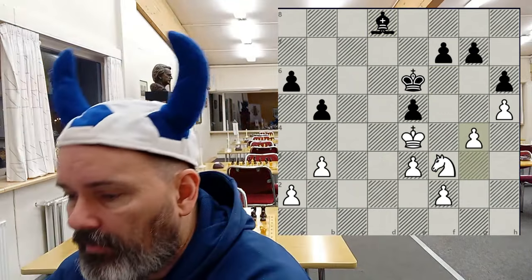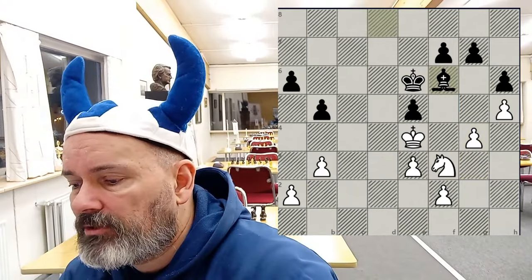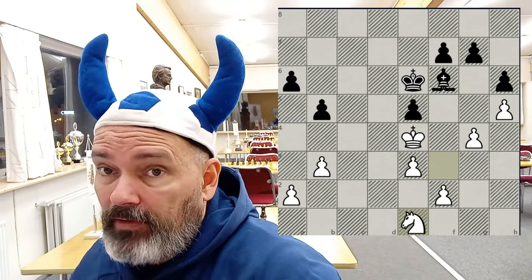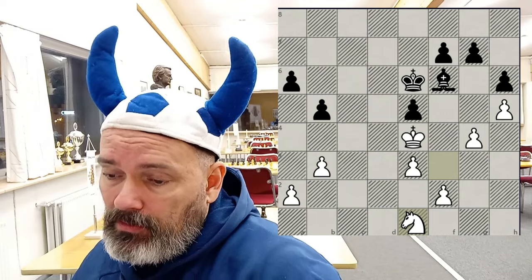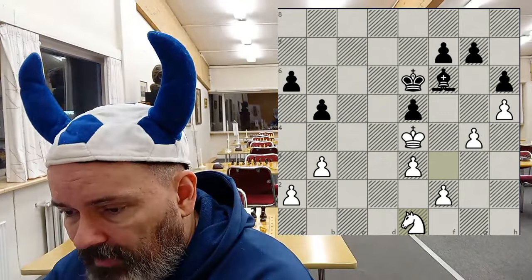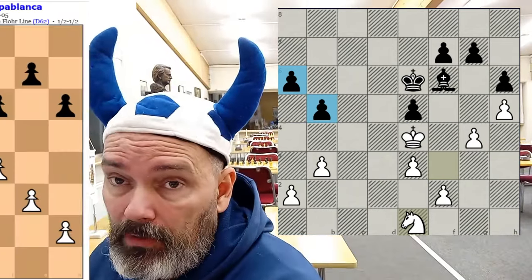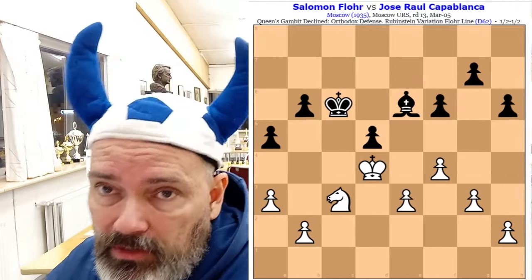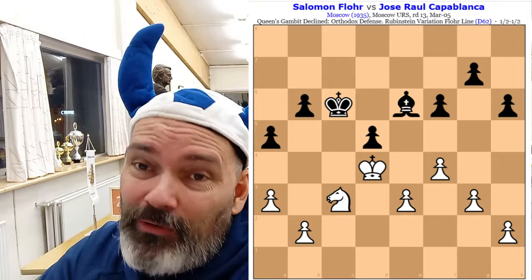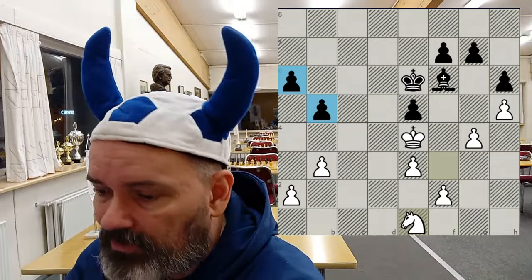g4, stopping black from going f5 — otherwise black might have become better. Grabbing space. Bishop f6, knight e1. Here finally black makes what I think is a small mistake. I mentioned the pawns are fine on light squares. Keep them on light squares as much as you can. The famous endgame by Capablanca — where Capablanca had a bishop and his opponent had a very good knight — he put all his pawns on different colors than his bishop so the bishop could move around and not get stuck.